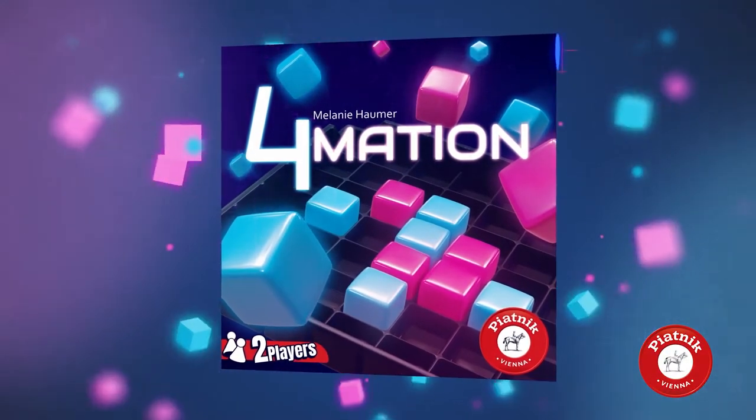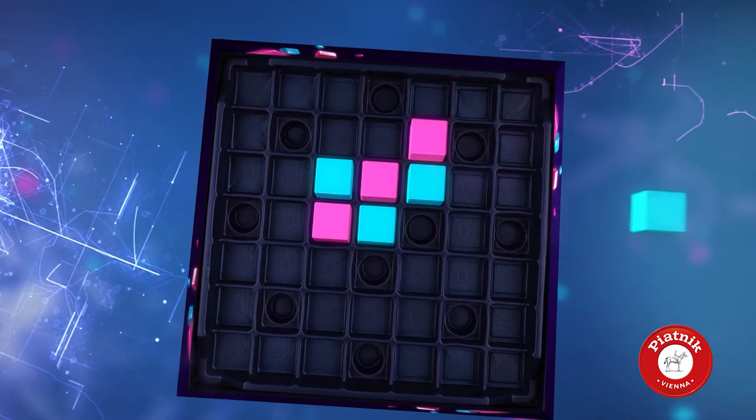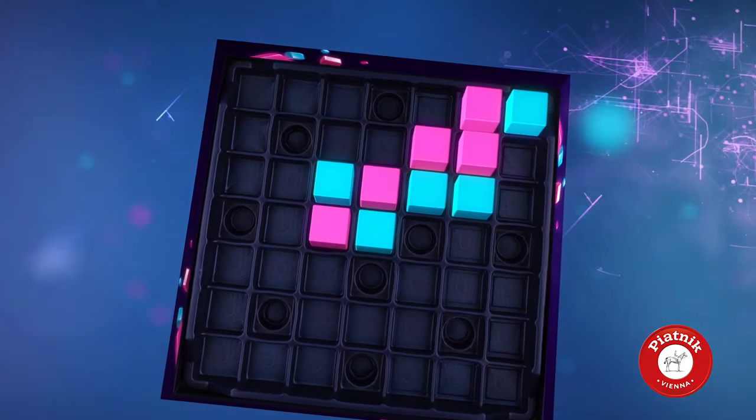Formation is a quick and fun two-player game. Each player places the cube of his color alternately to create a row of four.